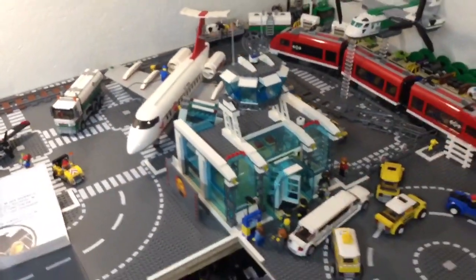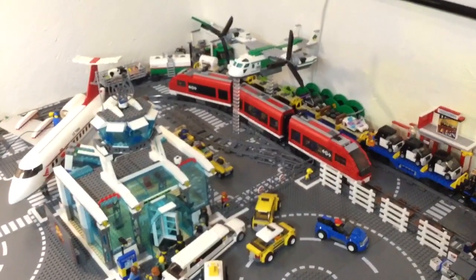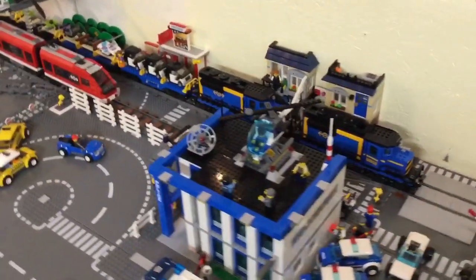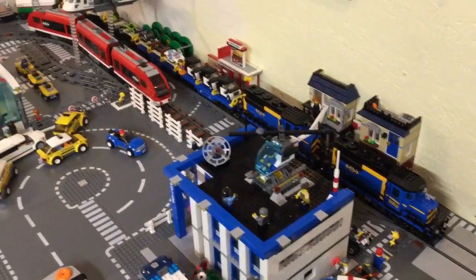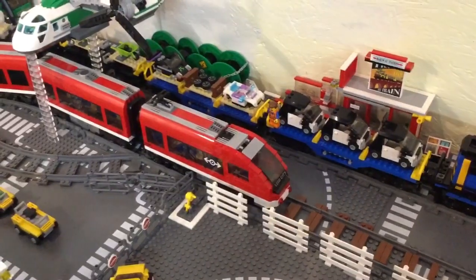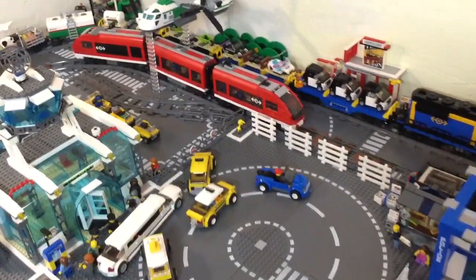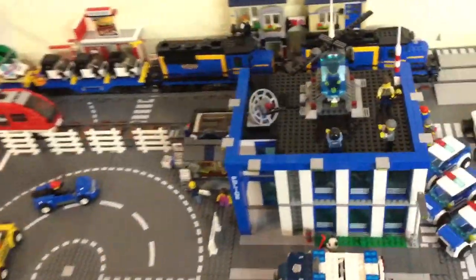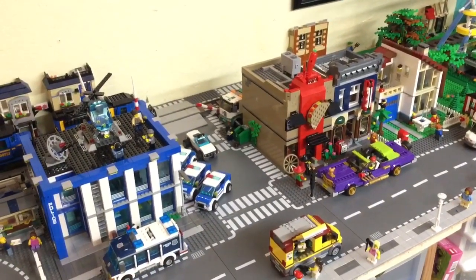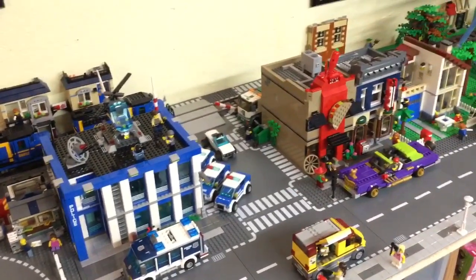Coming over here, I did rearrange this a little bit — kind of pulled the airport over so I could add more train track. As you guys can see, I did finally build the other cargo train. I had another one sitting in a box, built it, and put up some more Emmett cars on there. I think that looks better than what was on there. I'm gonna put the new modular building — hopefully I can get that today or sometime this week — maybe right up in this area.